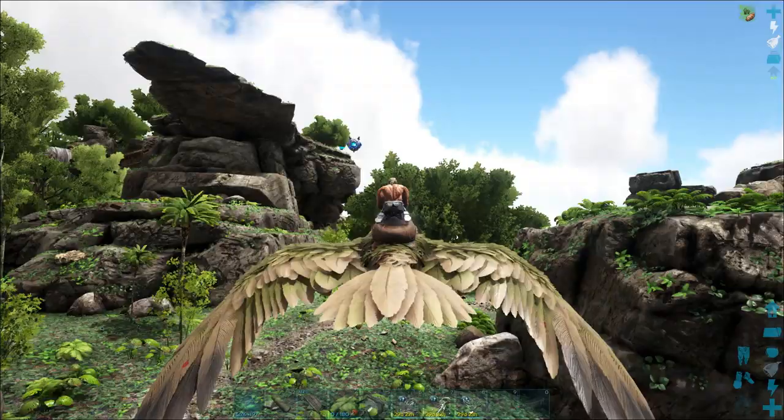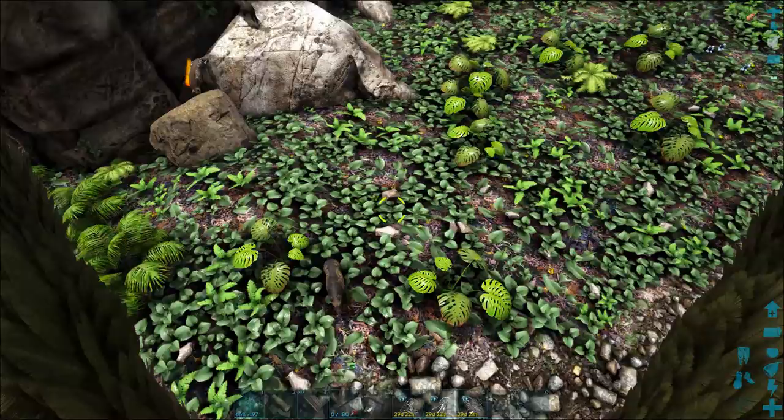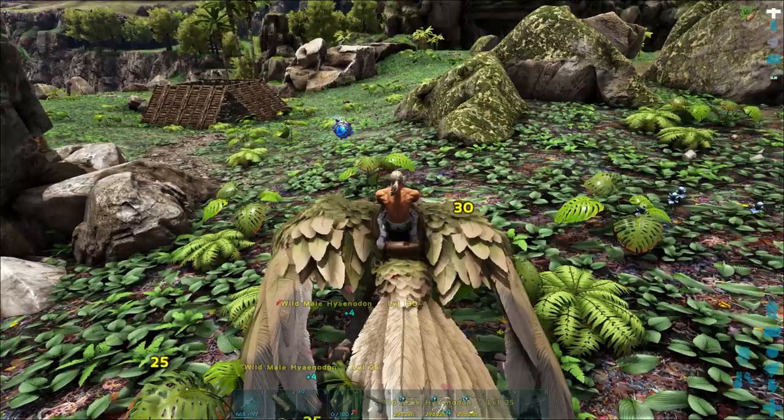Down below, as you can see, there is a pack of Hyenadons. There are 2 high level Hyenadons — one of level 130 and one of level 140. So what I'm going to do is land next to them. They will aggro on me and start attacking my Argentavis. Watch what happens to my health. My Argentavis is a fairly tanky flyer in itself, but my health is dropping quite quickly.